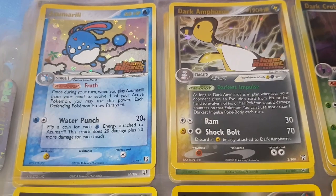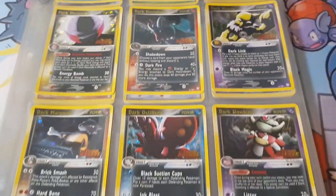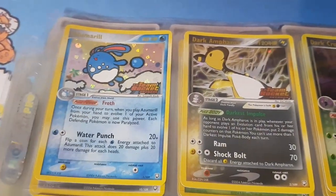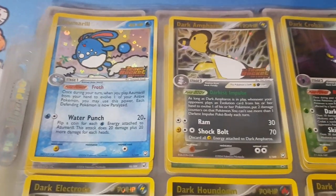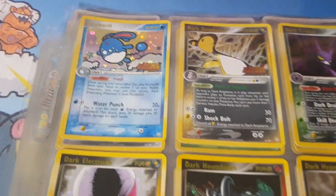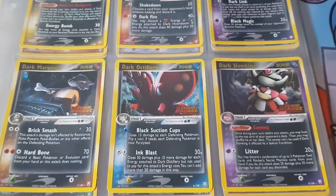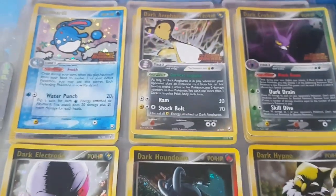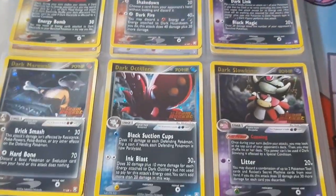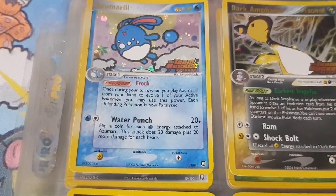EX Team Rocket Returns — so you saw that I had the Ruby and Sapphire cards recently. EX Team Rocket Returns was released about a year later, November 8th 2004, with 111 cards. It was released about a year after EX Ruby and Sapphire but it didn't feature any Gen 3 Pokémon, so again more nostalgia for people who grew up with the original Pokémon, Team Rocket, and the anime. It featured these Dark Pokémon.